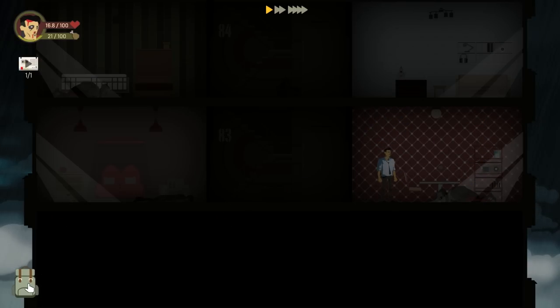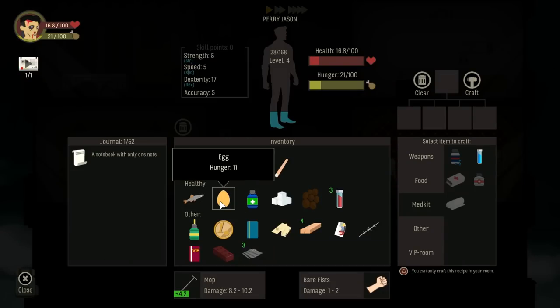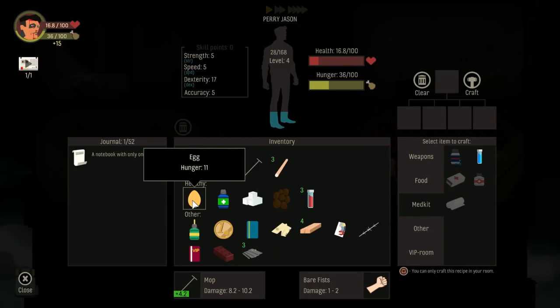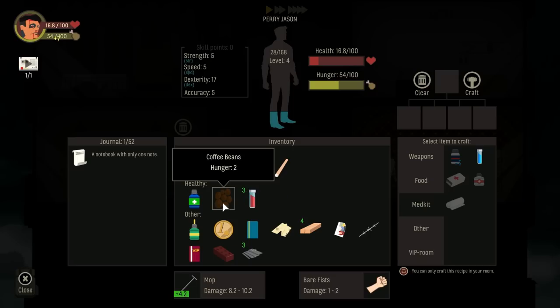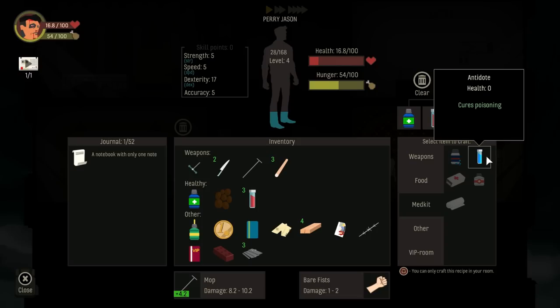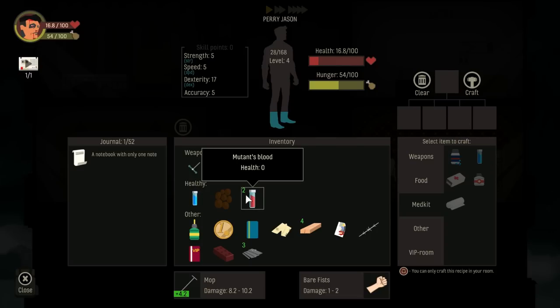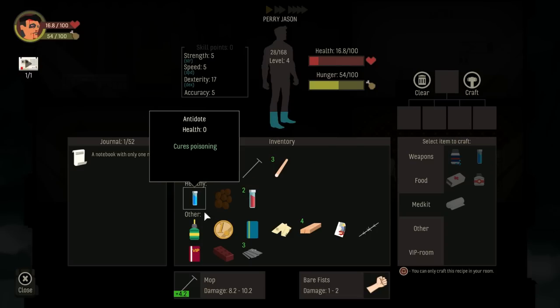Oh look, he dropped a fish and some other stuff. That's pretty cool. If I had a wish I would wish for a fish. I'm probably just gonna munch on all this stuff to get my health up. Antibiotics — I think we can make an antidote out of that, so I would rather do it now than later.